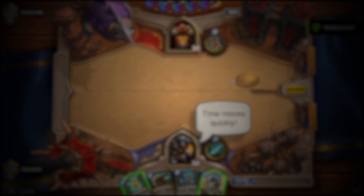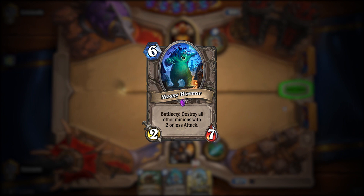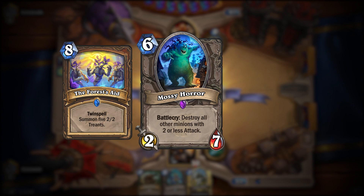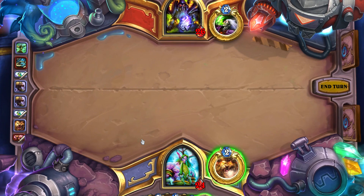For example, you are running Token Druid and you know the enemy has a Mossy Horror in their deck. If it gets to turn 10 and they haven't played it, chances are pretty high that they've drawn it and they are itching for you to play a card that summons 2/2s such as Forest Aid or Force of Nature. Reconsider your line of play and do your best to flush this card out through alternative means, or at least make sure your tokens are buffed out of dangerous reach.